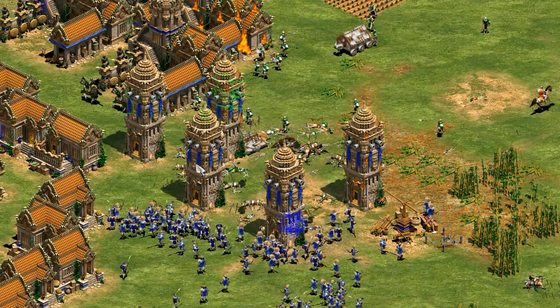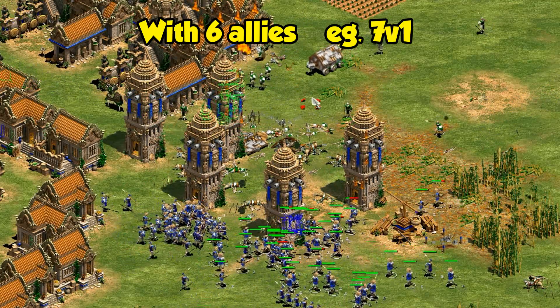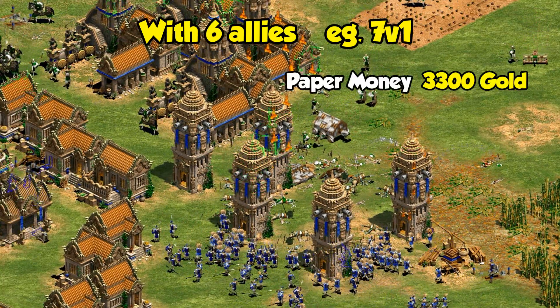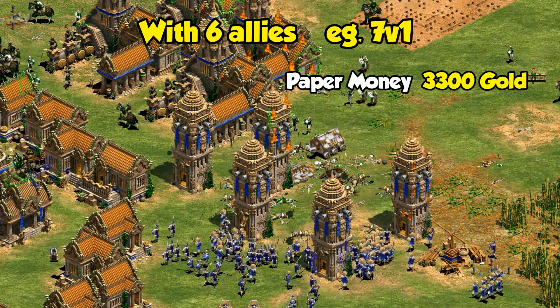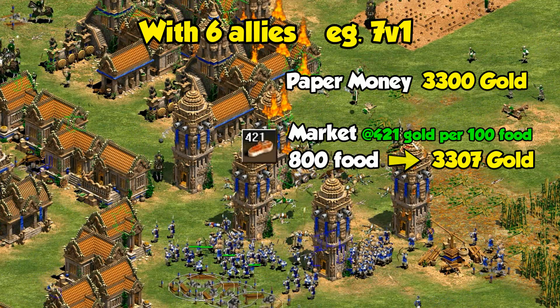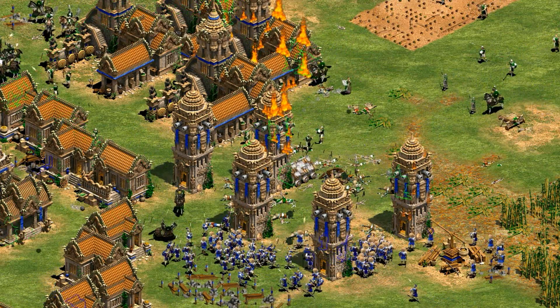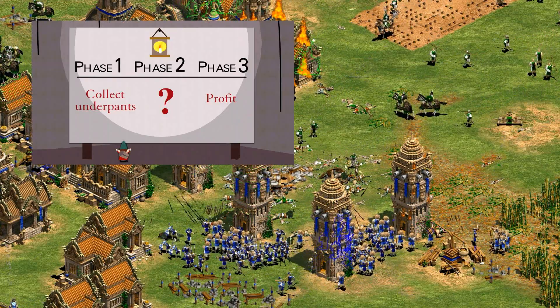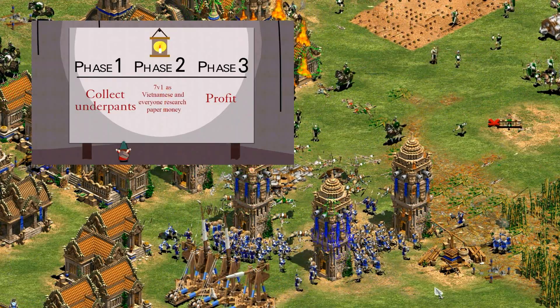The real secret to using it is when you're playing 7 vs 1. In that case, you're exchanging 800 food for 3300 gold, which is the equivalent of selling at a market price of over 400. In fact, if all 7 players of your team went for Vietnamese, that would make for a net of over 23,000 gold. I think we've finally cracked the code and discovered the missing step to incredible profit.